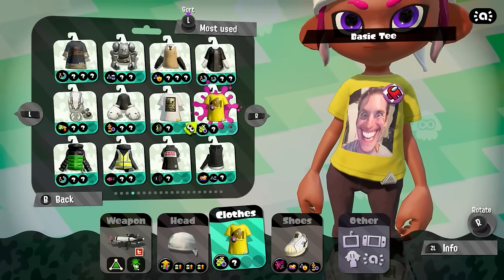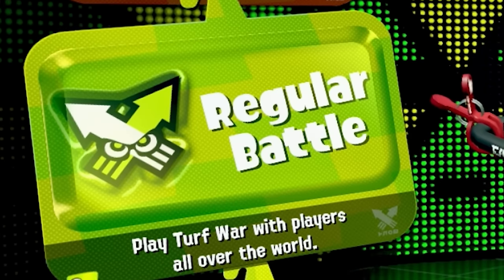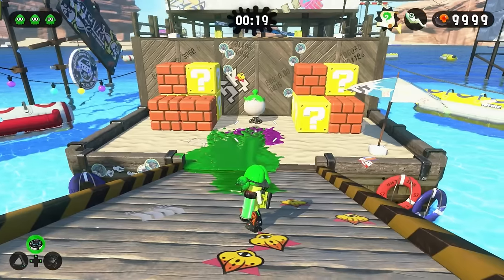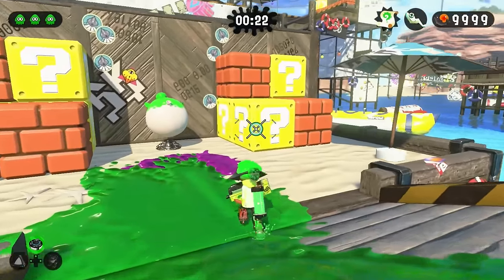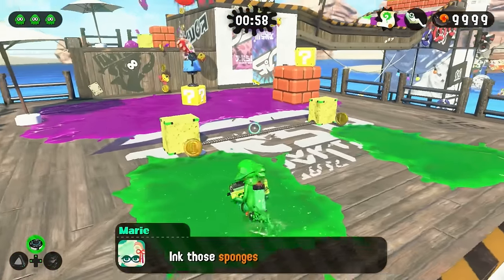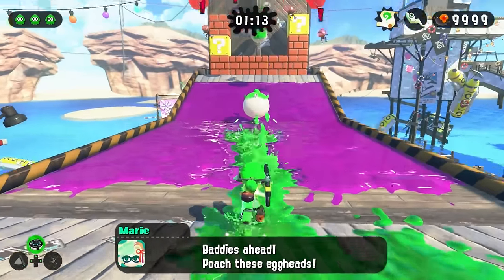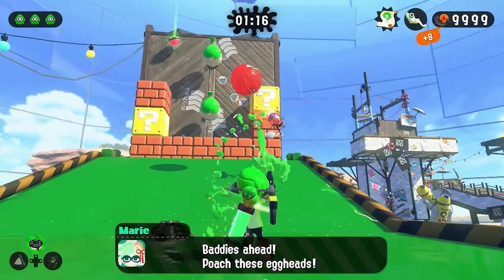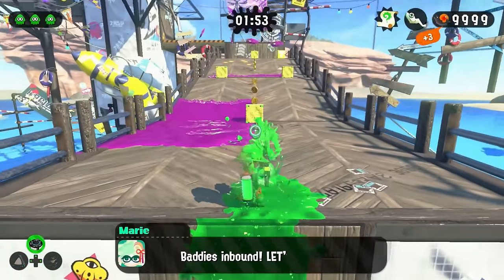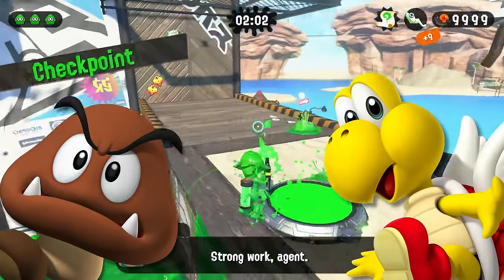Nothing like some fresh gear in your Splatoon game to make you look extra fresh. Personally, I don't like to do online ranked games with other players when I'm using mods, but that doesn't stop us from changing some single-player stuff. For example, we can replace the wooden crates in the single-player mode with Mario blocks, and all the little power eggs have been changed over to Mario coins. They even make coin sounds when you collect them. We're just slowly turning this into a Mario game, which is fine with me. I would love to see a mod that completely overhauls the entire game — like all the Octarians get replaced with Goombas and Paratroopers.